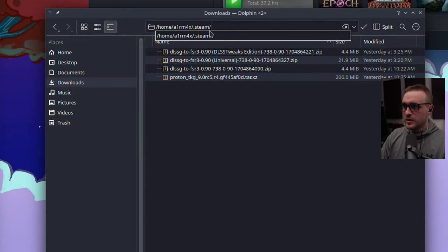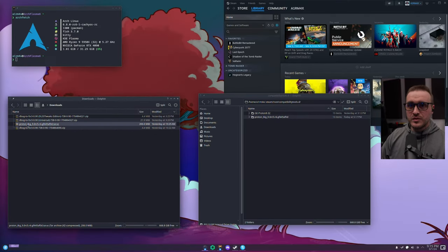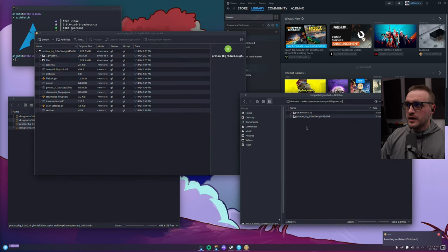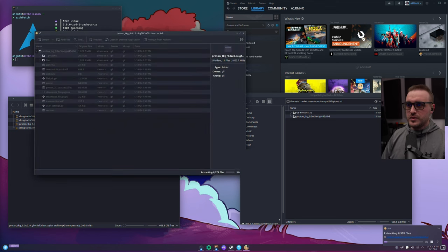Once you download it, open your favorite file manager and go into your Steam folder root, then into compatibility tools. This is where you already store all your custom Proton files. If you don't have that folder, just create it. Then open the Proton TKG modded file you just downloaded and copy it inside this folder — extract it there.